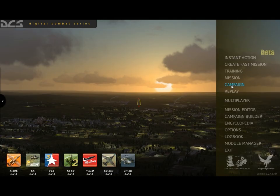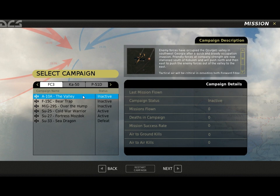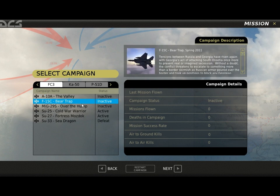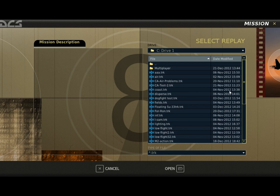Each aircraft will also include one or more campaigns. From the Campaign screen, select the aircraft tab to view available campaigns for it. When a campaign is selected, your current status is displayed, as well as the ability to restart it. Each time you play a mission, you have the option to save it as a track file. View saved track files with the replay menu.